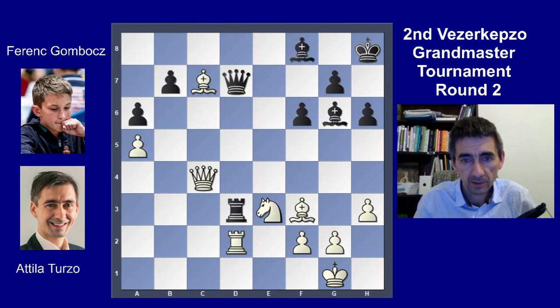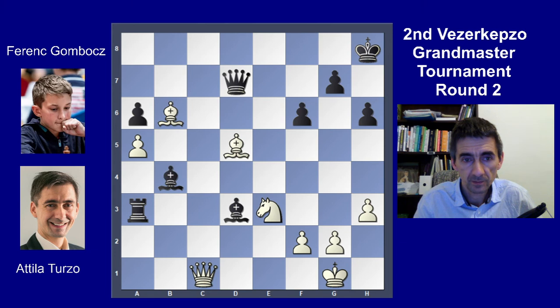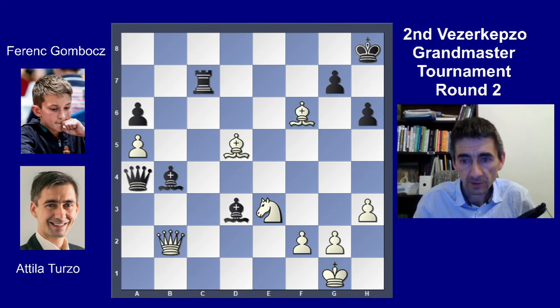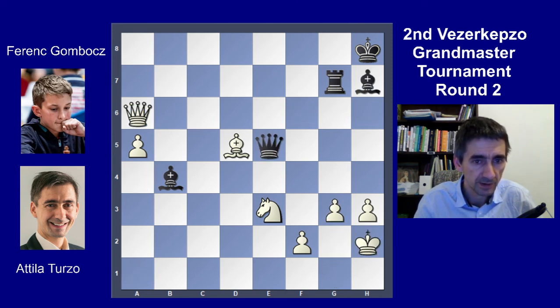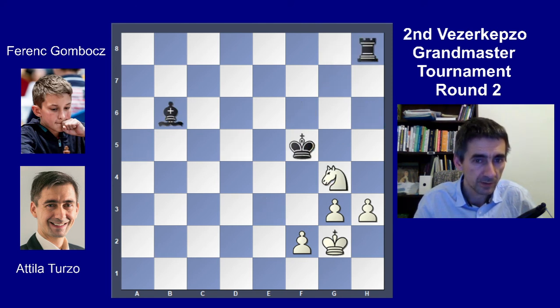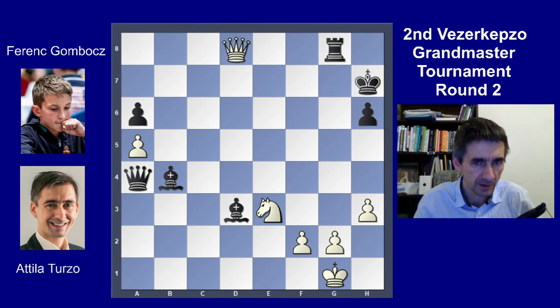I played rook d1 instead and sacrificed the exchange. Black's position was just very good, but here I got some chances. I decided to sacrifice the piece — Black should try to avoid this sacrifice, just go for the exchange and the endgame wins. I missed the right thing; I should have just captured all the pawns. It's an interesting material balance: he has three pawns against the rook, but if the king comes forward, it should be a win sooner or later.